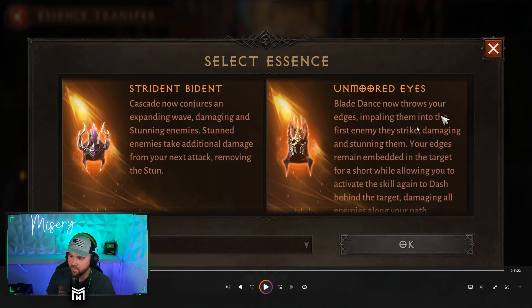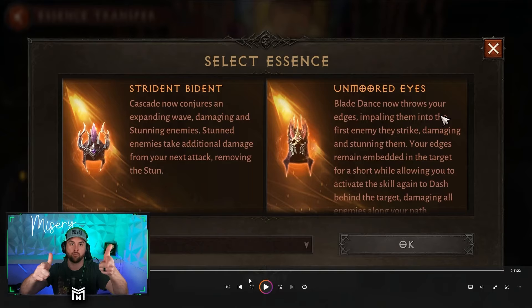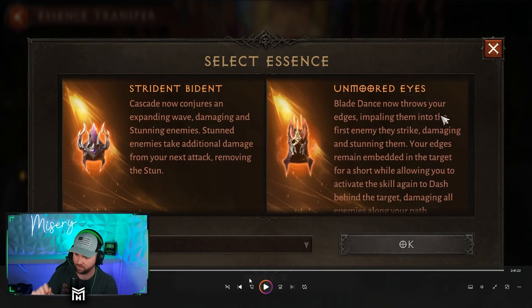Blade Dance now throws your edges, impaling them into the first enemy they strike, damaging and stunning them. Your edges remain embedded in the target for a short while, allowing you to activate the skill again to dash behind the target, damaging enemies along your path. So you literally throw your blades and then hit it again to pull yourself right behind them. I had a lot of fun with that one.